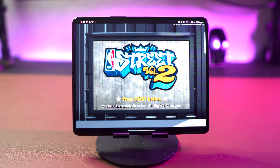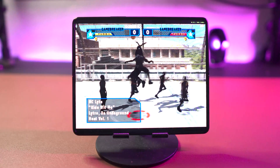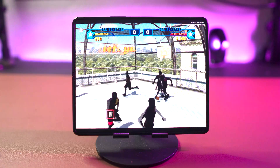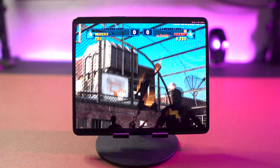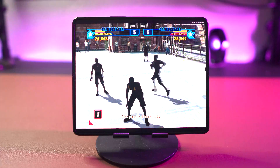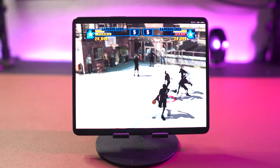As I mentioned before this emulator is in beta so it's not going to be perfect, and the first issue I came across is playing NBA Street. The game runs and loads just fine but for some reason the players are — well, the players are shadows. I played around with the settings and tweaked quite a few things but I just couldn't get the issue resolved. Hopefully it's something they can fix in the future.